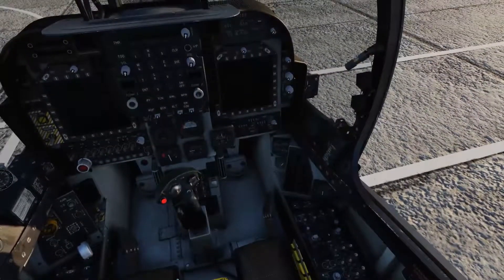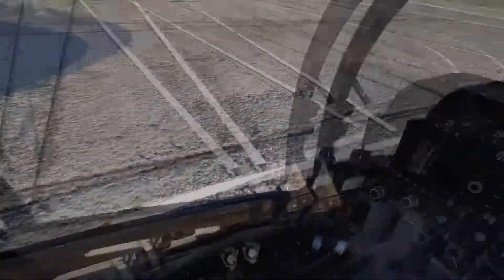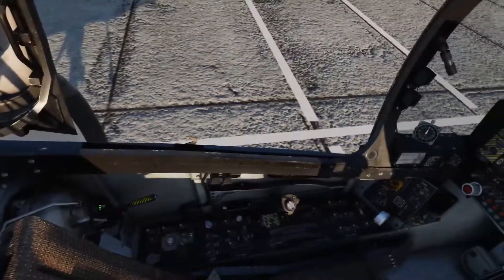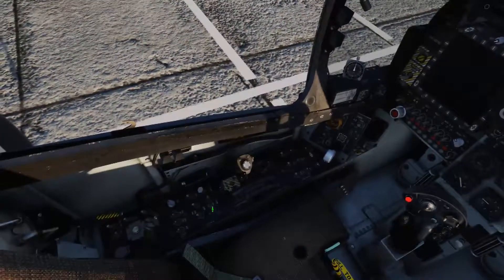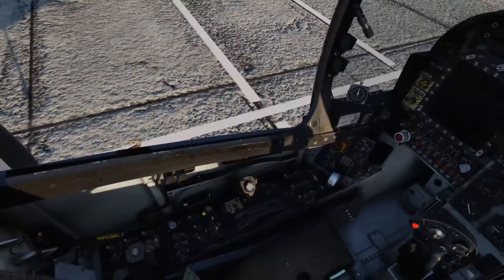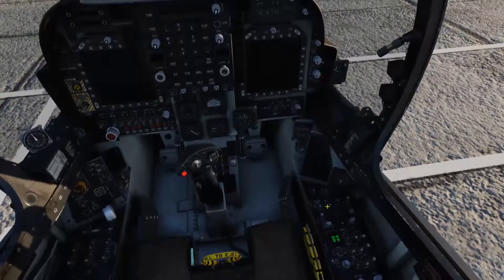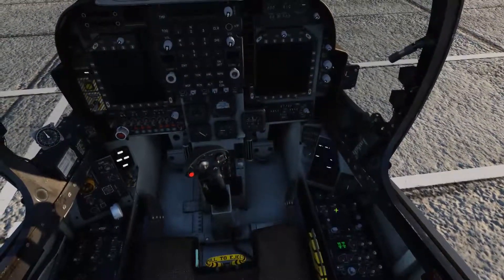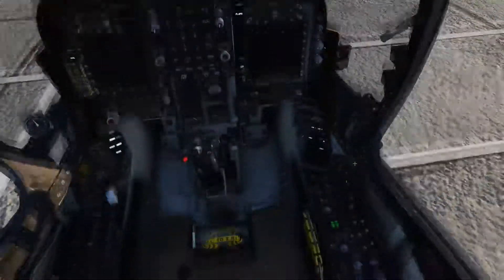First things first, we're going to switch on the battery and the generator. We're going to come over to the deck system and switch that on, then the fuel cutoff lever. We come down to the fuel pumps left and right and the fuel proportioner. Now we can come back across to the engine start and fire it on. Accept the master caution and we'll wait for the engine to start spooling up.